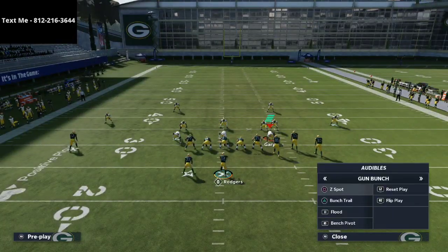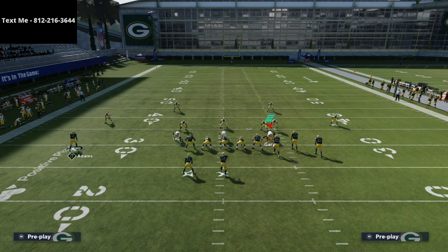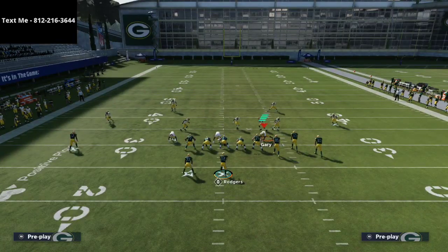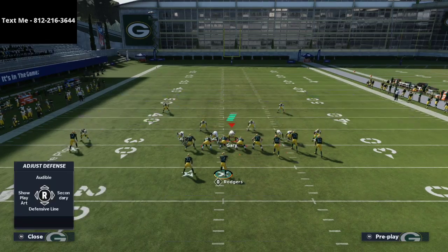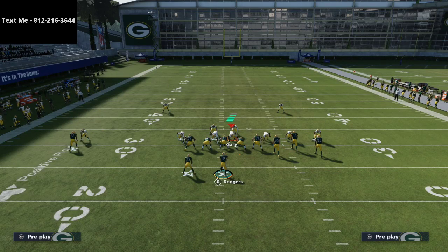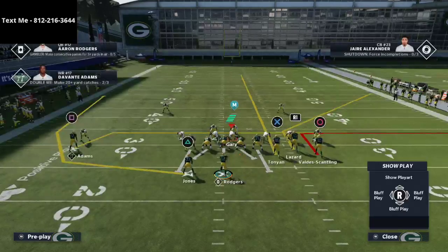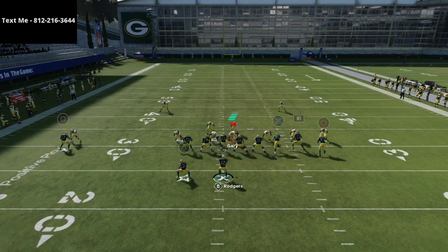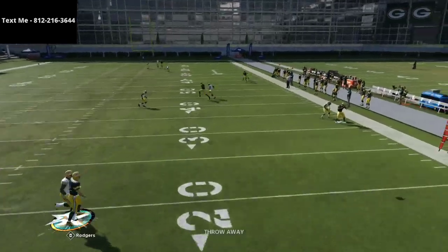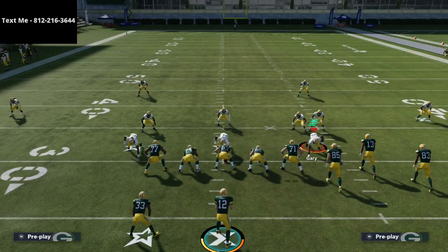So far so good. If we can defend every play from gun bunch like this, this is probably the best gun bunch defense in the entire game. Now we run the same setup but put the running back on a flat route to see how the defense handles that. The only adjustment is bluff blitzing the linebacker at the line of scrimmage as a three-rec and using the middle of the field with our user. It plays pretty much the same — everything is taken away. Z Spot is handled.